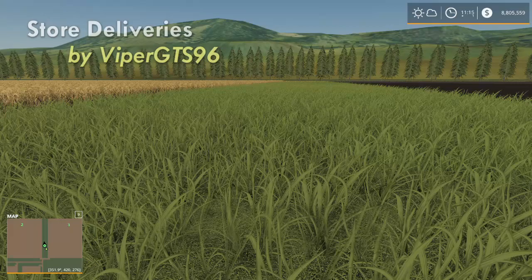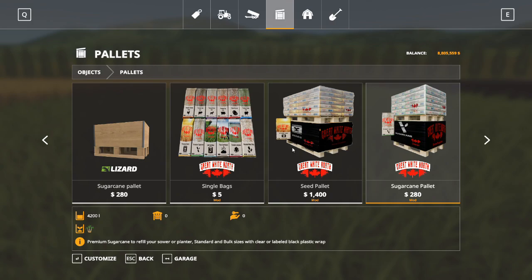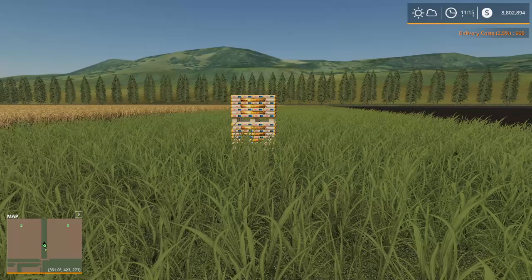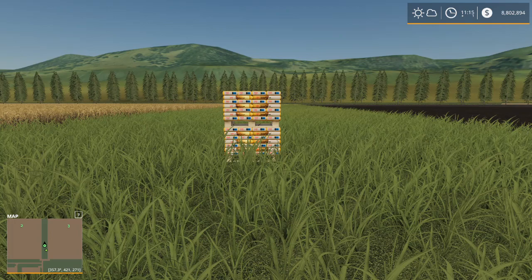Viper GTS96 brings us Store Deliveries — this is such a handy mod I would not be without it. If I don't want to run all the way to the shop — say I'm in a field and run out of seed — I can set my store marker right here next to my field, go in, buy a double pallet of seed, and the pallet is delivered right there. I can set that marker anywhere I want to and have anything delivered. No more running back and forth from the shop. There is a fee — a percentage of delivery cost — but you can have everything delivered right to your farm, right to your field, anywhere you want with Store Deliveries by Viper GTS96.